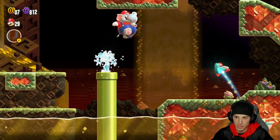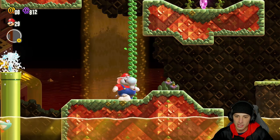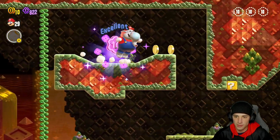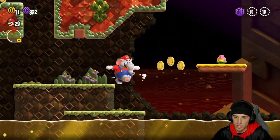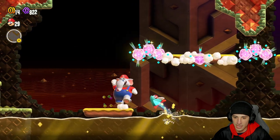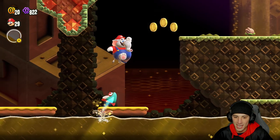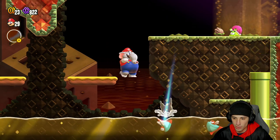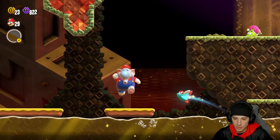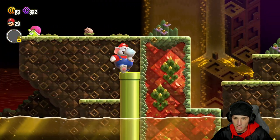This anglerfish just sniped me out of nowhere — unbelievable! There's our first flower coin right up there. If I just water that plant, we're able to pop up here — perfect, first flower coin obtained. I'd love to get another elephant for storage because we've got these anglerfish trying to stay with us the whole level.